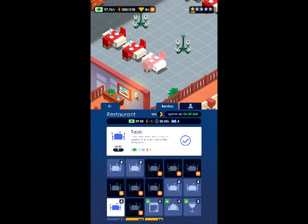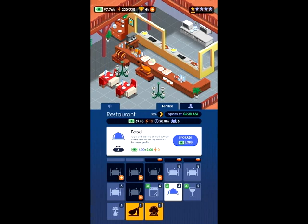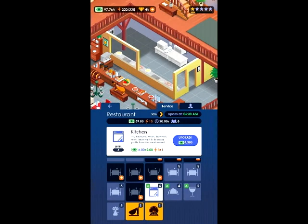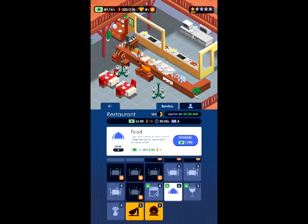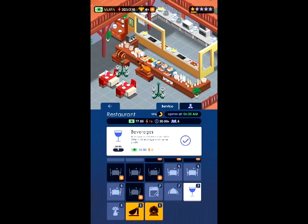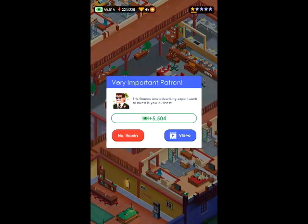I'm upgrading the restaurant to max since I did buy another chef. Down here we have food costs, and it shows you how much more profit you'll get per upgrade — this one is plus $2, the next is plus $1.50, and one is already at max. I'm maxing them all out. Now everything's maxed in the kitchen, and looking at the top, my restaurant is earning $77.50 every time someone eats a meal. With a lot of guests eating, that's actually a lot of money.